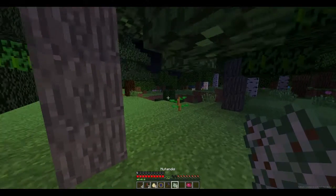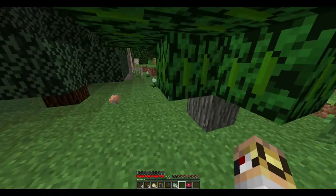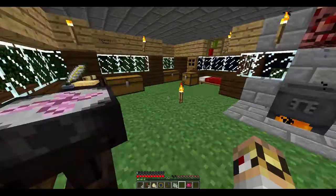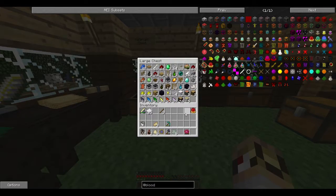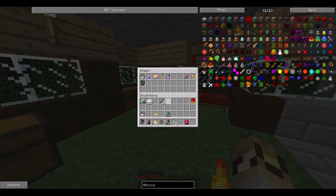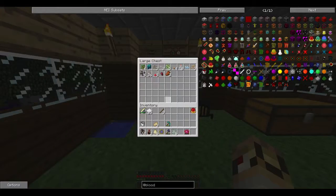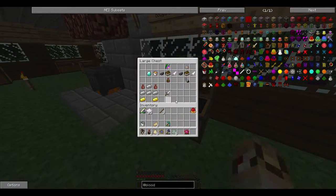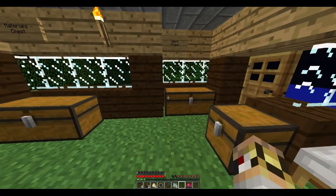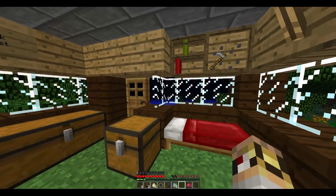We can use our Mutandis and hope we get some. We'll need a pair of shears. I hopefully still have some somewhere - I believe it's in this chest. I have no idea where they are. Barely enough of those shears. They must be down at the thingy.